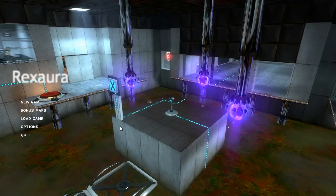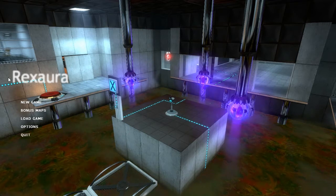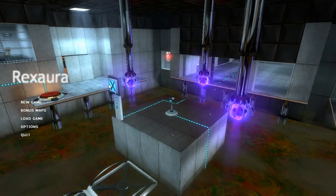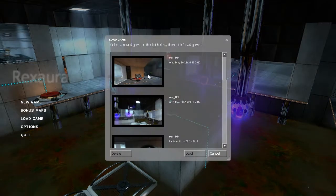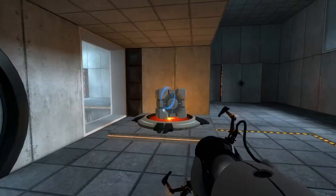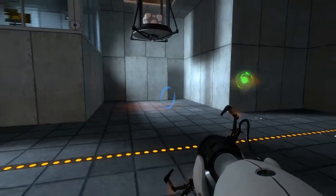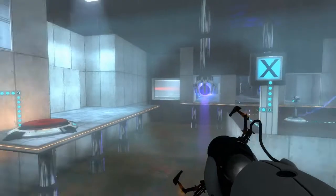Alright, let's do this. I'm back on duty for part two of this portal mod — it's called Rick Zora, or Rick Zora Rex Aura. I still don't know how to pronounce it. I was stuck in the chamber where you get the portal gun. I don't know where my portal is — I don't know if I even shot one somewhere.